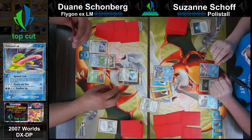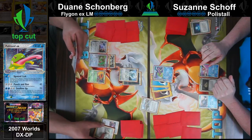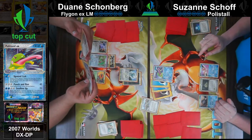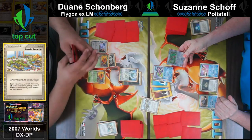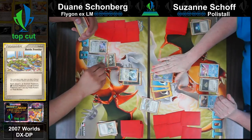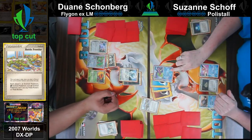Looks like Suzanne has the energy to punch and run, able to hit the Castform for 40. Unfortunately Battle Frontier will prevent Dwayne from using Flygon EX's Poke-Power, and it also blocks Metal and Dark as well. So even if you got Needle Queen out, Battle Frontier would also prevent that. That's crazy - Battle Frontier also stops Umbreon EX.